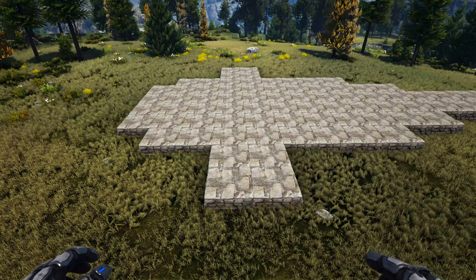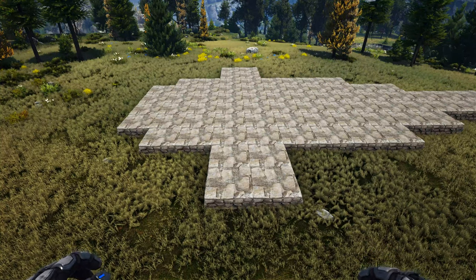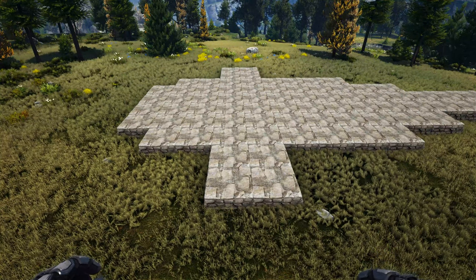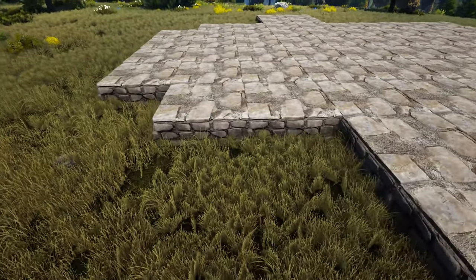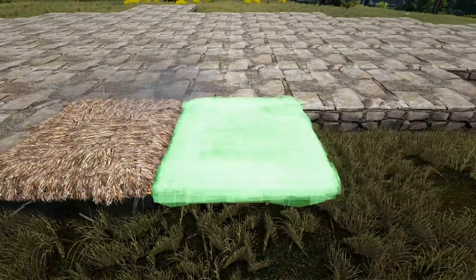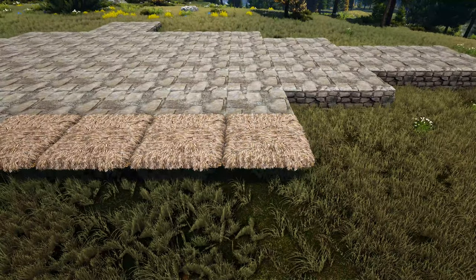Now we're going to add some thatch ceilings around the base of our build. We're not actually going to be using these until much later, but we need to place them now to avoid clipping on official settings. Head to the spot with two foundations and place a thatch ceiling out in front of each. Then go to where we have the four foundations and add one in front of each, and copy that over on the other side.